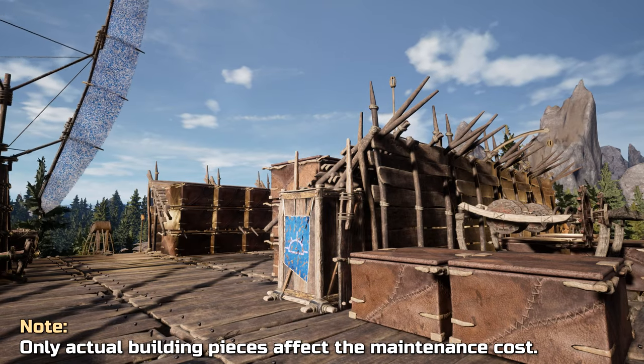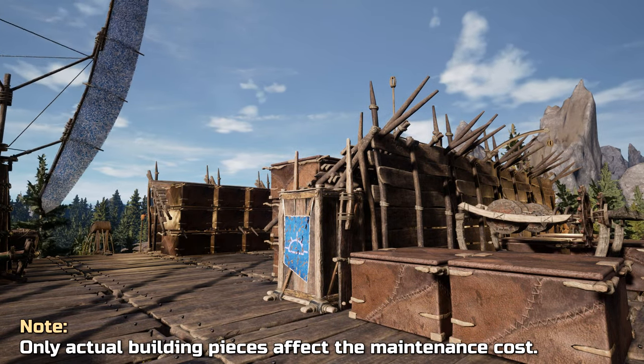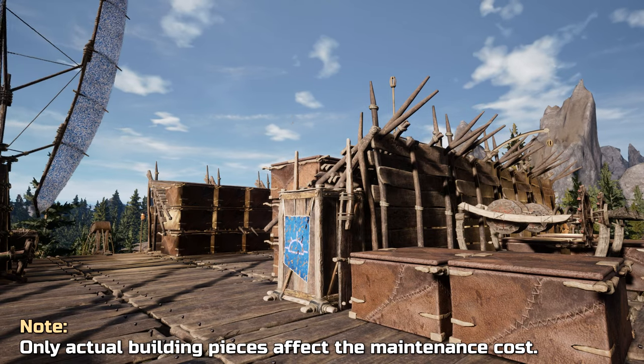If you're wondering whether items or stations placed on your base add to the maintenance cost, they don't. The maintenance is only related to base building pieces and not items like chests, workstations, and similar that you place on it.